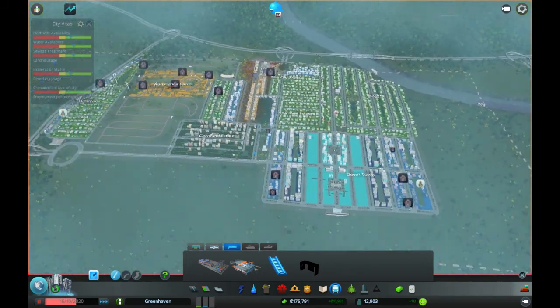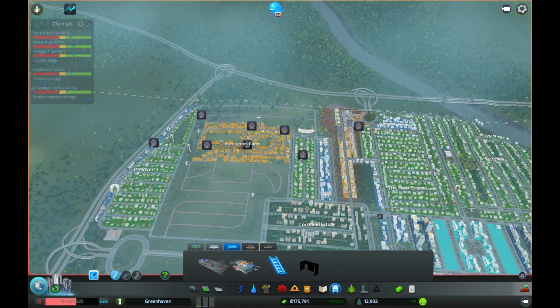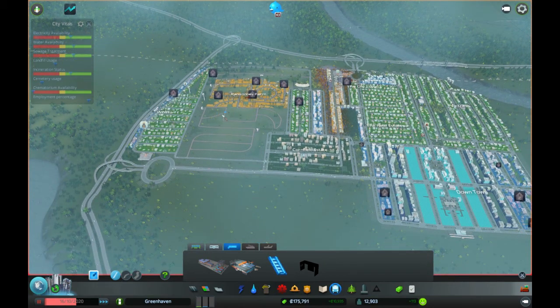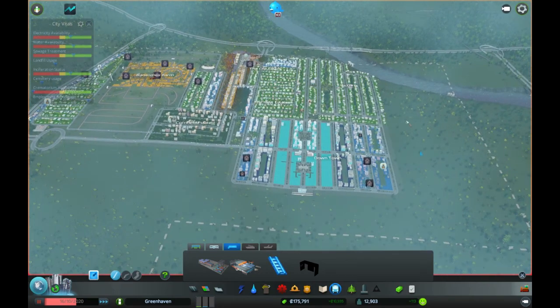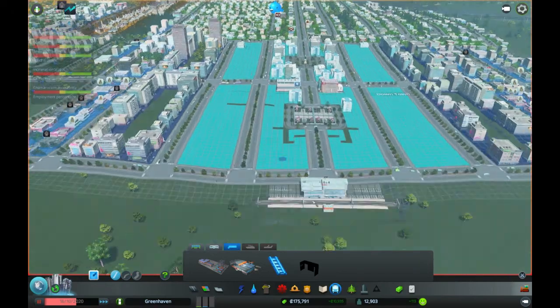We are playing City Skylines. Last time we put in the Cornfield Estate and finished that off. The Witten Estate sort of panned out a little bit. We still got a lot of problems with uneducated workers — we don't have enough stupid people in this town, it's just too clever. We've obviously put in a huge area for offices, but we had just started last episode.